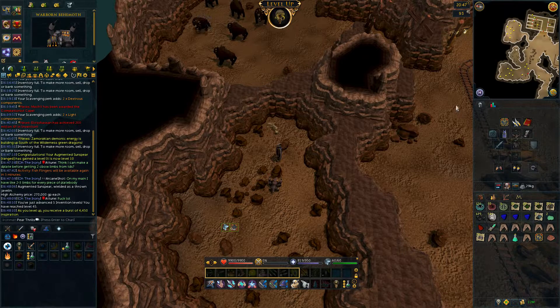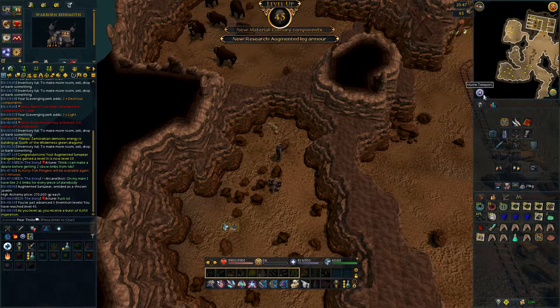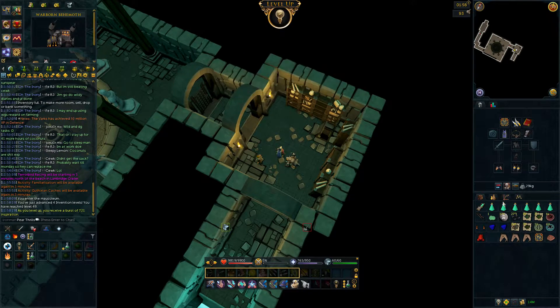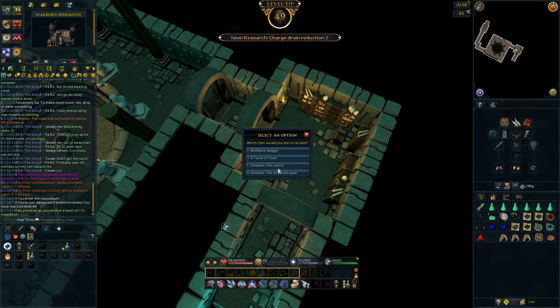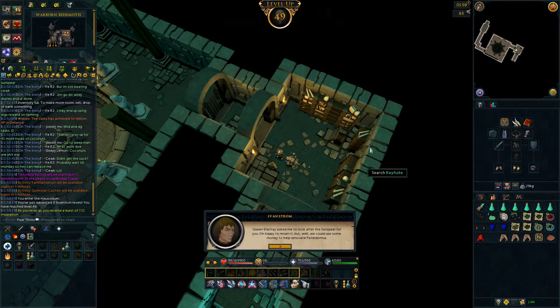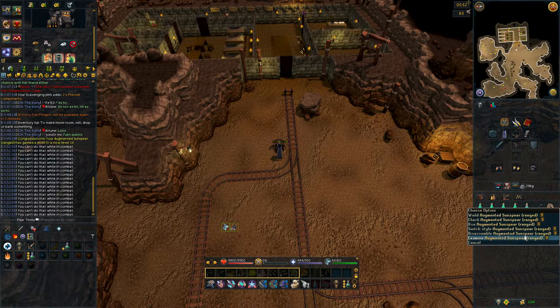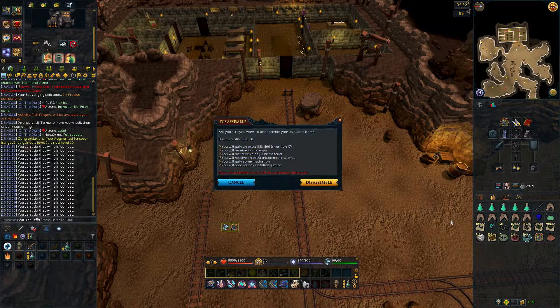So there were a few options but I did settle on Dark Beasts. This is due to a variety of factors such as they're relatively afkable with aggro that's easy to reset, and they're pretty close to a bank once you've completed Mourning's End Part 1 or 2. I can't remember if it's both or just the first part but regardless I did have both of those quests completed. Along with this they're pretty good at dropping a few useful herbs such as Grimy Dwarfweed and Grimy Toadflax.